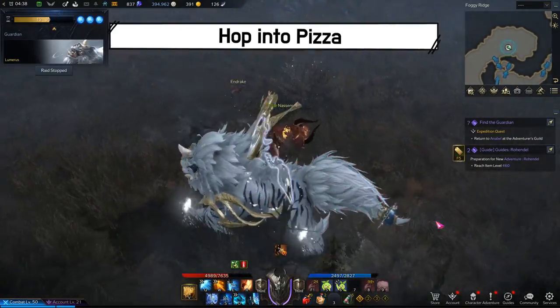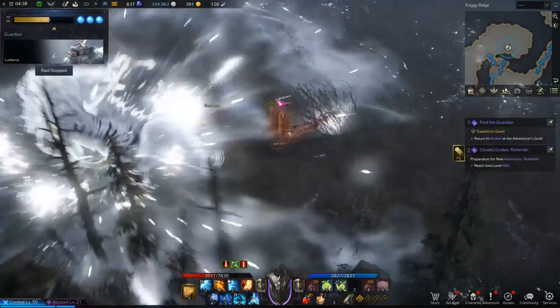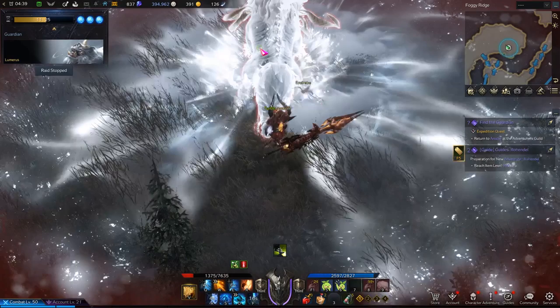If Lumeris does not glow and hops, he will go into a charging motion. After this charge is finished, there will be a shockwave covering 300 degrees around him. The safe zone is, of course, behind him.